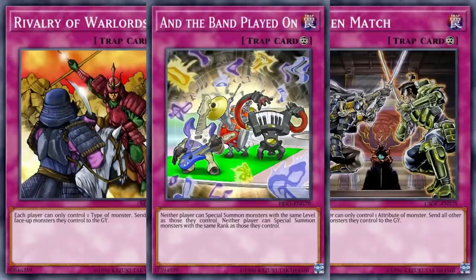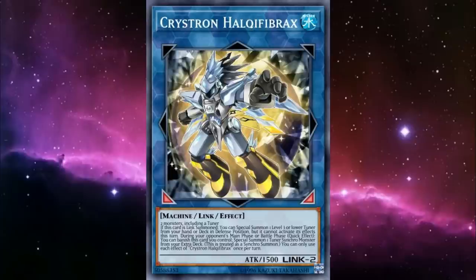An oft-forgotten Floodgate that we have some surprising synergy with is 'And the Band Played On.' Now, this can stop a number of our own plays — namely when it comes to summoning cards of the same suit — but we have a number of different levels, and all the plain 1-point Cardians summon specifically if you have ones on-field with a lower level. Your opponent, on the other hand, will find it a bit more difficult to work around. Moi Yi and Taiya will be unable to resolve their token summoning effects, Floowandereeze will no longer be able to Normal Summon a second level 1 to accompany the first, and once a Drytron opponent has a single module on board, they aren't going to be able to summon any more until they clear it off the field.